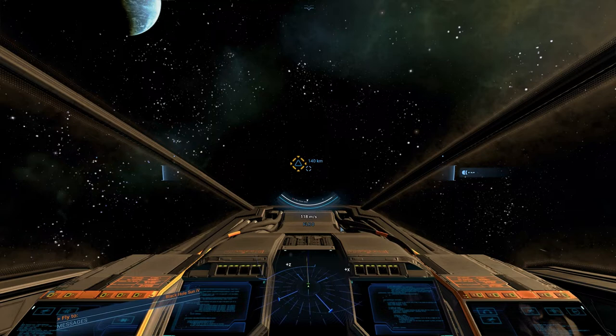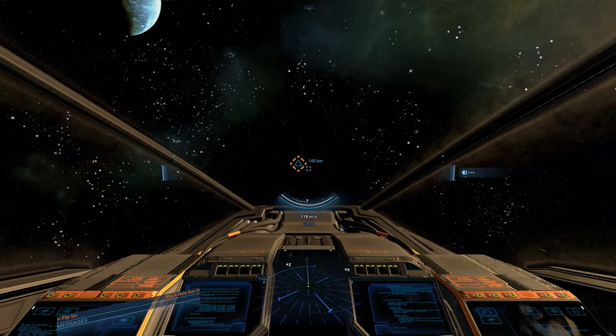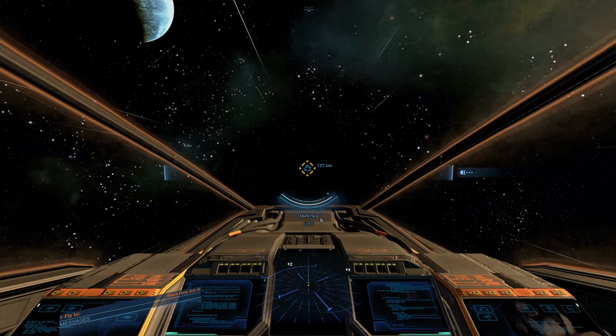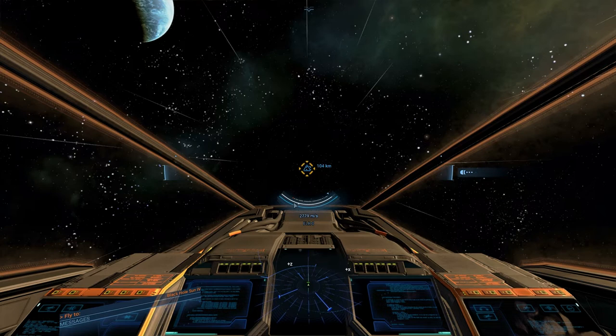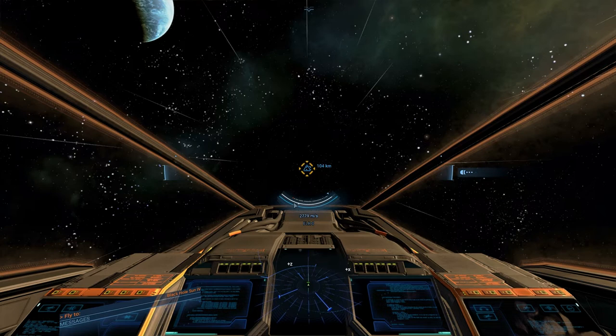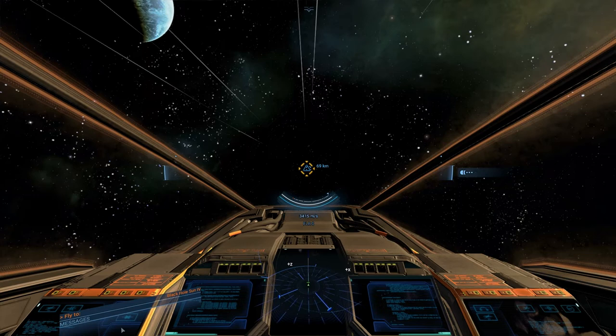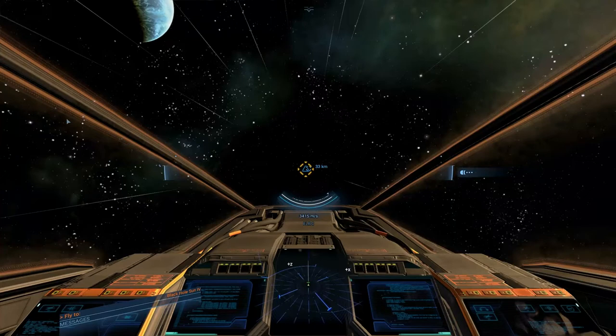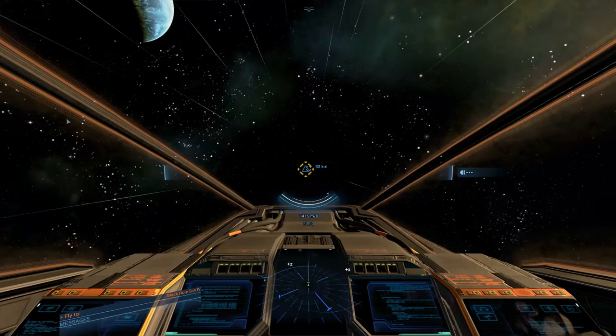Let me talk about differences from X3. We've got a new mode called travel mode — it removes all the engine noise and gives you a boost in speed. On the HUD you can see your shields, hull, and speed, there's a little radar, but quite a lot of things I'd like to see transparent in the future. I do miss those little monitors for when you select a target — if anyone knows how to do that, please let me know.